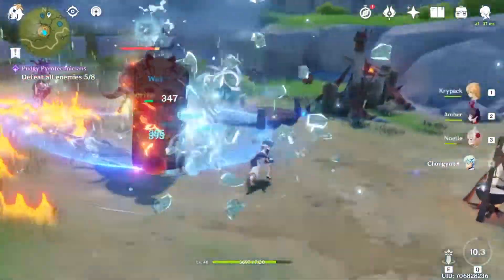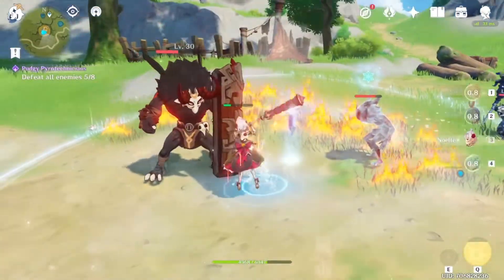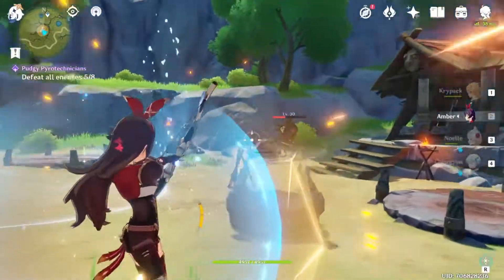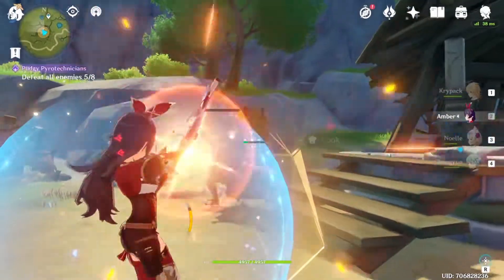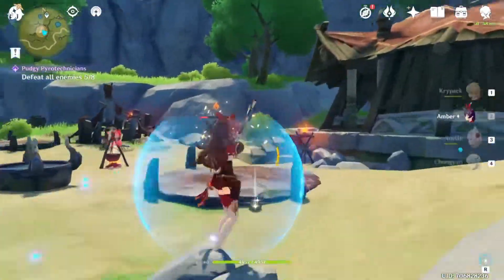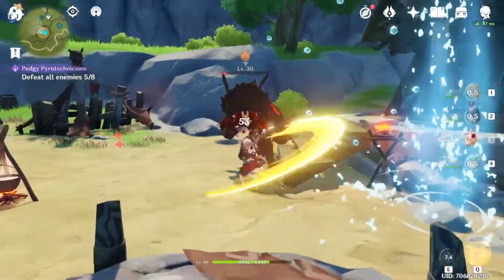The domains tab shows all the abyssal domains that we have access to and the rewards from the highest tier we have unlocked with our current adventure rank. This tab also allows us to quickly show any domain's location on the map by clicking the map pin button on the right. These can give you a few hundred more adventure rank XP, but beware — if you want to claim rewards you will need to use resin, which is a scarce resource in the game.